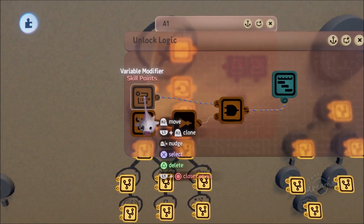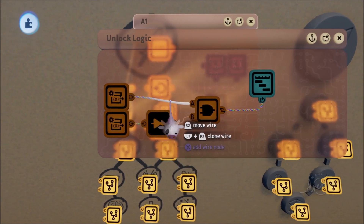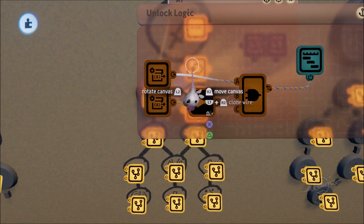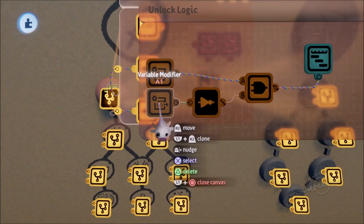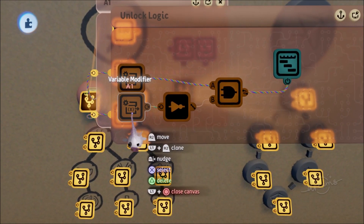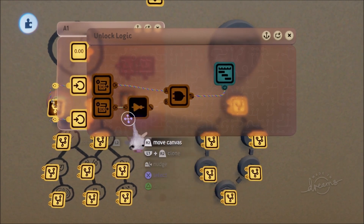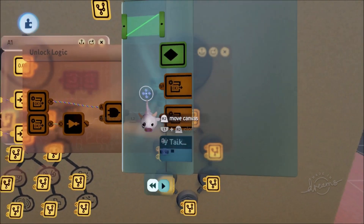Our unlock logic works as follows: first we put down a variable modifier with operation type Get for skill points - it checks if skill points is more than one, so you need at least one skill point to get a positive output. If you have zero skill points it won't work. Next we check if A1 has already been unlocked - if not, we activate our timeline. This not-gate ensures you can't unlock an ability multiple times and spam all your skill points into one ability repeatedly.